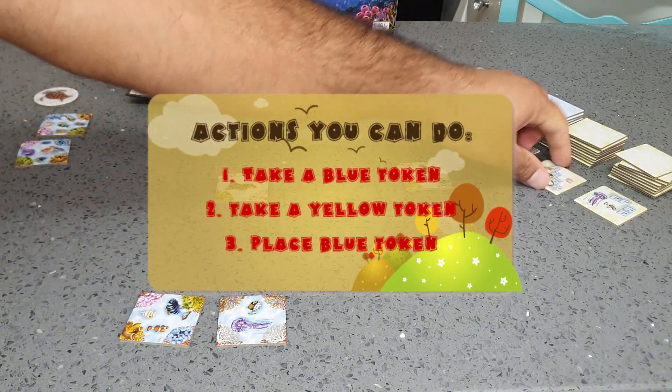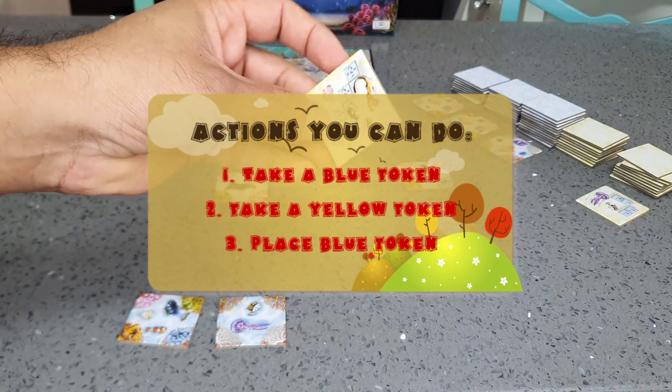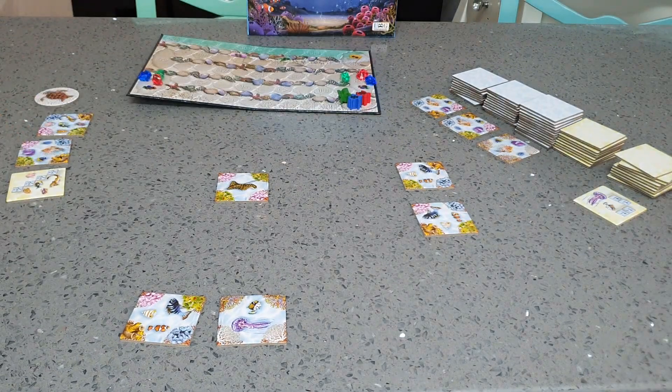The other thing you can do is take a mission — a yellow token. I'll explain about them next. And you can take it to your hand.